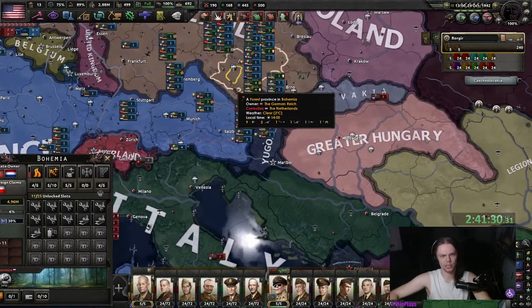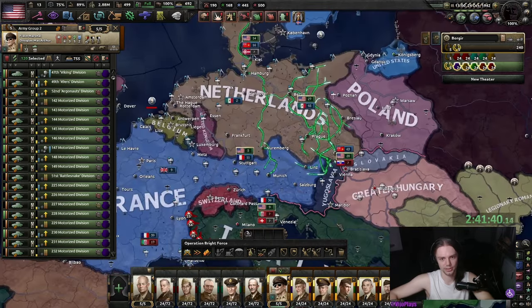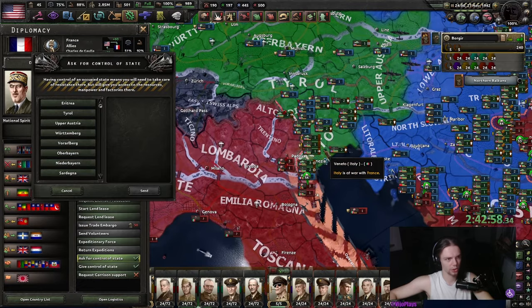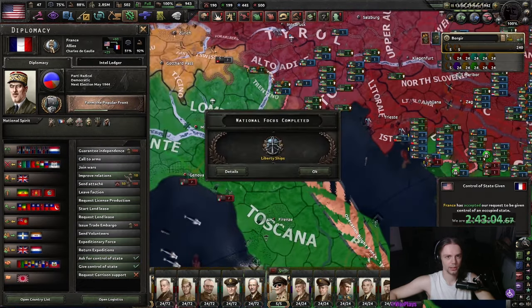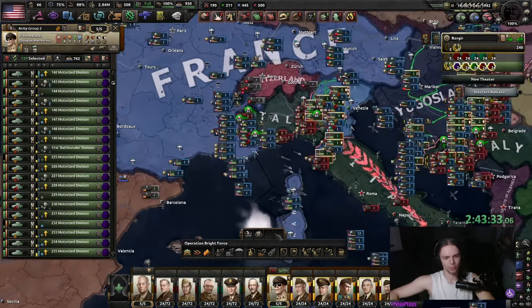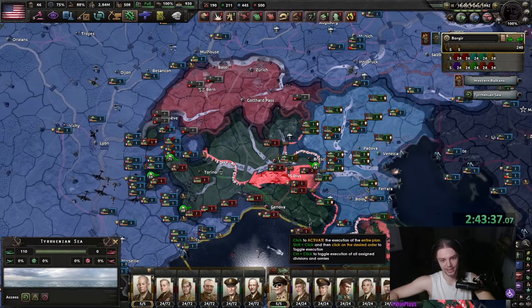Germany has capitulated to the Dutch — sure, I don't mind. We're going to get Veneto and Alto Adige from France, and with that we can push without worry into Italy. Italy is cut off, and that usually means Italy has fallen.